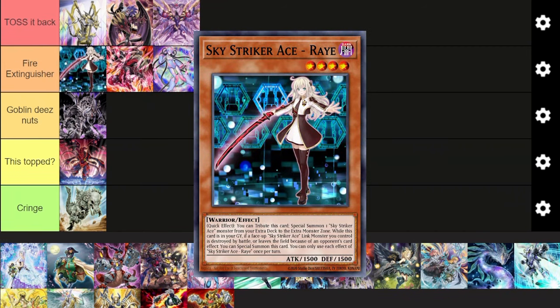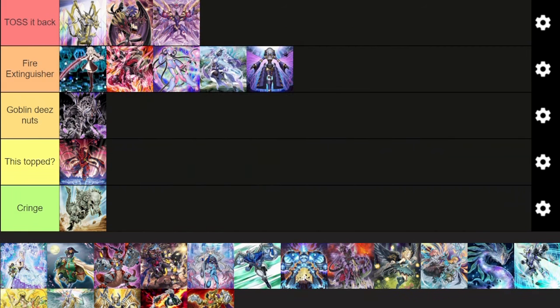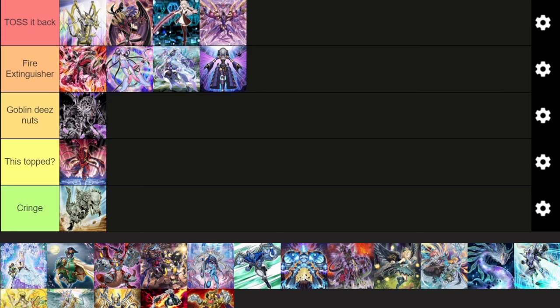Next up, Sky Strikers. Probably the top of Fire Extinguisher — actually, we'll put them in Toss It Back because we love Toss format. I'd actually put it on the low end, to be quite honest, just because a lot of decks can really play Shifter now, which completely messes up Sky Strikers in a big, big way. It's still a very good and fun deck — probably one of my favorites — but I'd actually drop it from Toss It Back down to Fire Extinguisher.